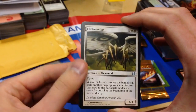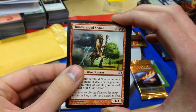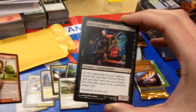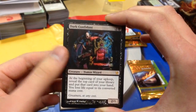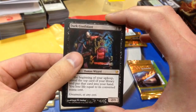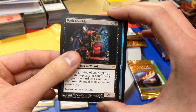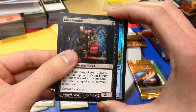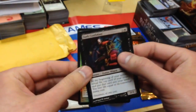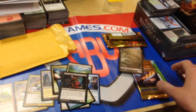We got a Flickerwisp — one of my friend's favorite cards ever, very strong uncommon. Thundercloud Shaman. And our first rare is Black — it is Mythic. Oh my God, oh my goodness, wow, that is crazy. Dark Confidant! And our foil is a Green creature — Nantuko Shaman — foil, and some kind of Goblin Token. Dark Confidant, man. Woo, that's great. Okay, that was Pack 1.